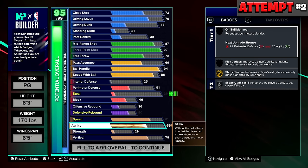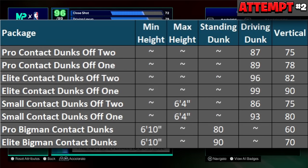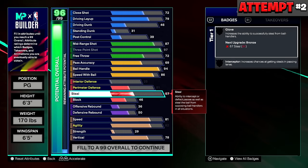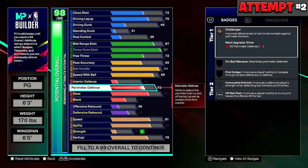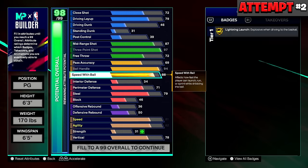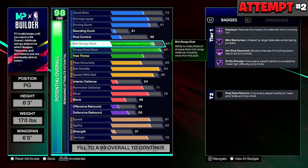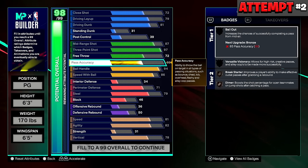I'm going to pop up the contact dunk animation requirements on screen now. Then I started messing around with speed and agility, put a steal on the build, and got my perimeter defense up to 71. These two stats gave me Silver Glove, Silver Interceptor, and Bronze Challenger. We were getting somewhere.